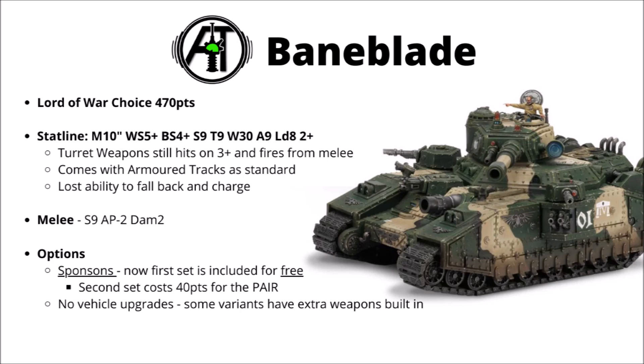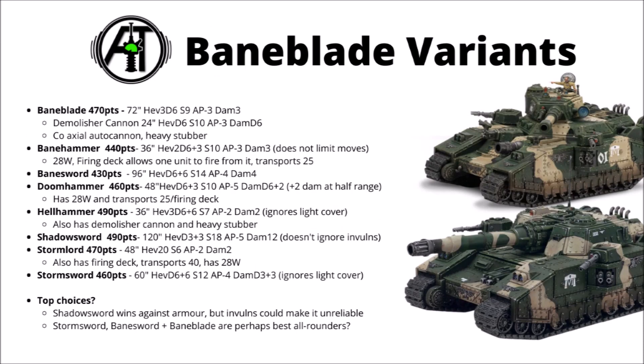Lastly in our guard armour contest we've got the Baneblade — 470 points for the standard one. This thing is understandably bigger again, a Lord of War titanic model with a Toughness of 9 and 30 wounds rather than the 17 of the Rogal Dorn, but of course paying a big points cost for that privilege. The Baneblades now come with a set of sponsons included for free — either twin heavy bolters or twin heavy flamers plus lascannons — and the other pair is only 40 points, which I think is well worth it. There are of course 8 different variants of Baneblade. A few are certainly more interesting than others; the Shadow Sword wins against armour a bit though high invulnerable saves could make it very swingy, but as more general purpose versions the Storm Sword, Bane Sword, and Baneblade are all pretty decent all-rounders. I thought we'd use the standard Baneblade for today's comparison — I feel like it's a pretty reasonable choice.